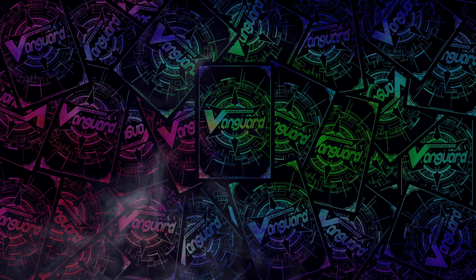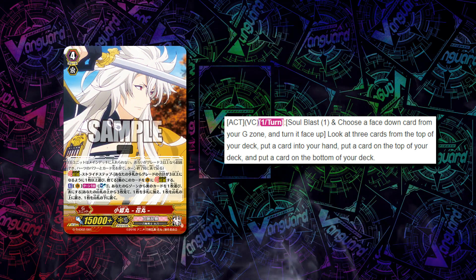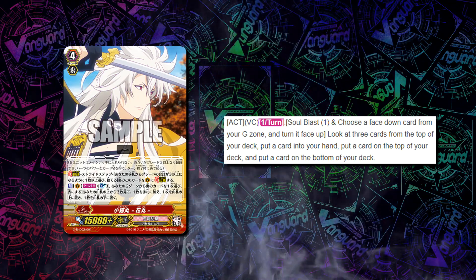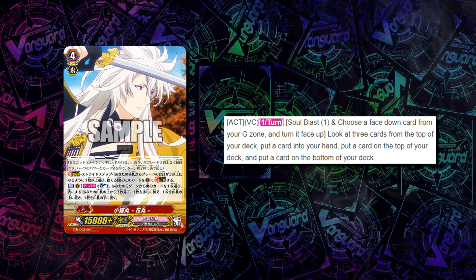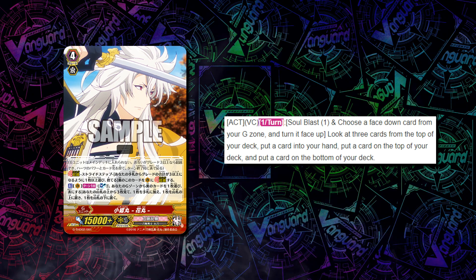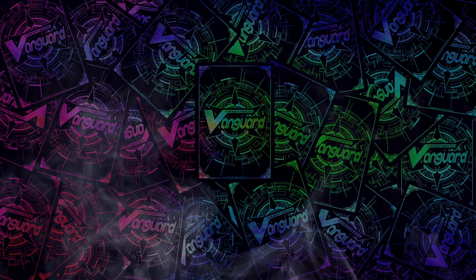Getting into the G zone, there are some interesting cards. There are some one-offs that Harepin ran, including Gogitsu Namaru, who essentially Soul Blasts 1 and flips a G unit face up to look at the top 3, puts one into hand, and puts the rest on top and bottom one each. That's very nice because it lets you stack a card — potentially one of your triggers — while also gaining a card in hand and accelerating your face-up G unit count. It's an overall fairly nice first stride.